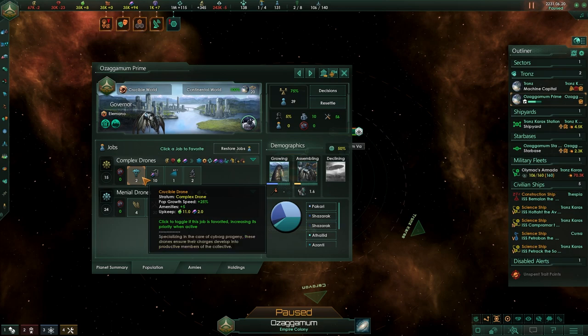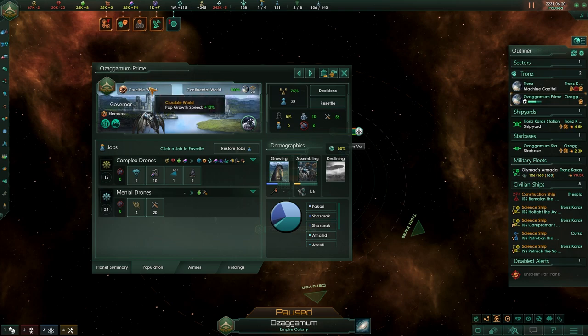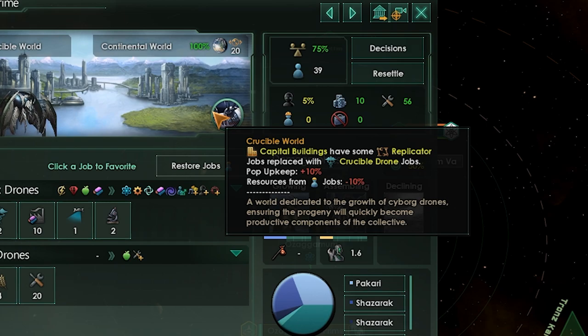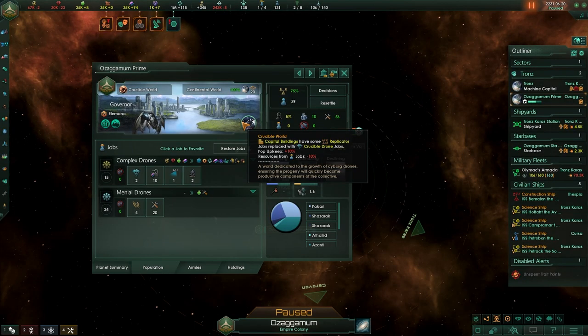How good are these drones? One drone gives a pop growth speed of plus 25%. You get two of them, so that's 50% pop growth. To put this into perspective, the advanced gene clinic gives a maximum boost of 20% at most. And this is at base, so you can add other bonuses on top to go completely ham. Crucible worlds themselves also give a pop growth bonus of 10% on top of that, for 60% total pop growth. Sure, there are negatives — pop upkeep increases by 10% and resources are reduced — but it doesn't matter because you just want to crank out organic pops and distribute them over your empire as fast as you can.